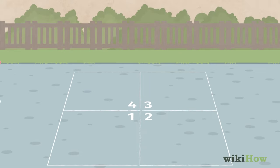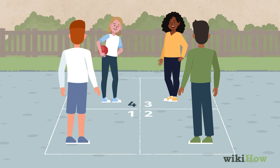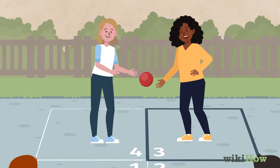Each player stands in one of the squares. The player in the square numbered four starts with the ball and serves first. The server bounces the ball once in their square, then hits it into another player's square.